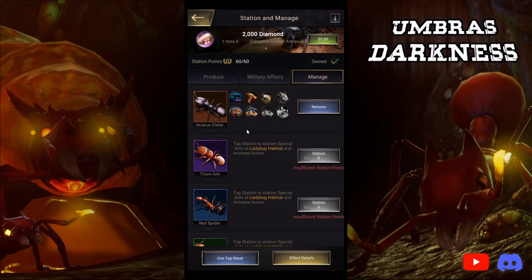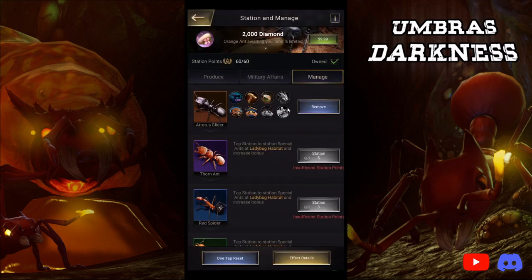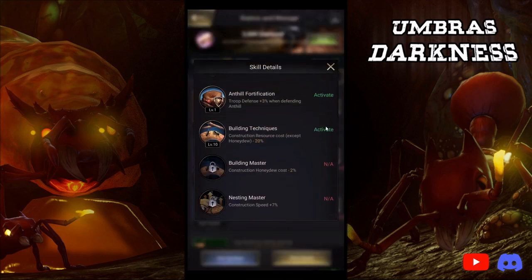If you are a patient person and can wait three weeks, you could only spend $200 — get one Atrius Glider the first time, then the second Atrius Glider three weeks later when it pops up again in the exclusive hatch packs. Skill six is the only skill that matters. If you're not unlocking skill six, don't bother spending on Atrius Glider.